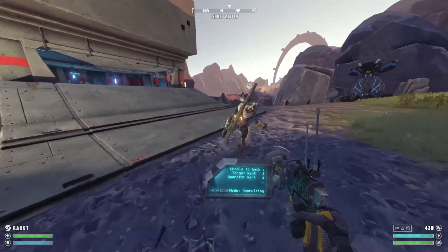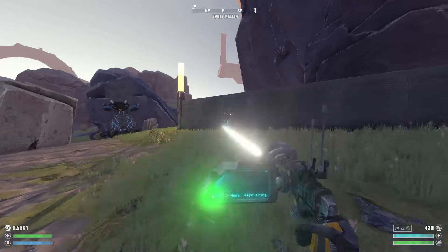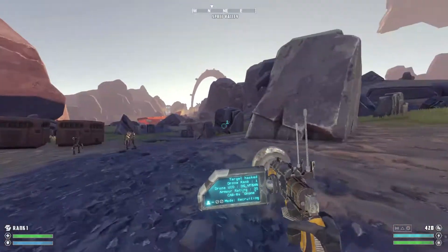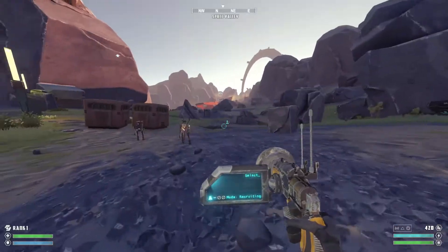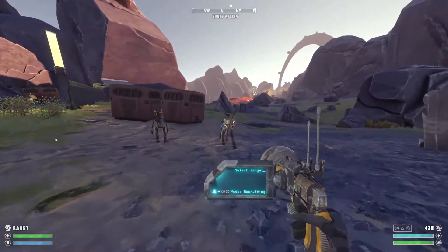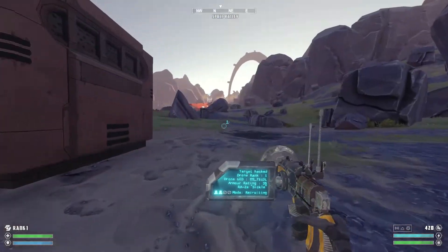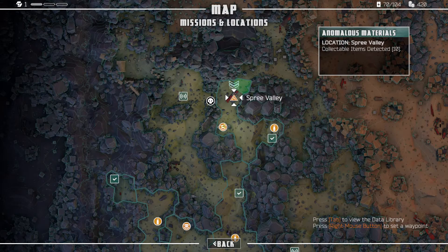Oh, he's ranked two. Scratch that then. So we're at the area we captured last time — we took down that big gun turret that came down from the sky. Now we set a waypoint; we want to go to Spree Valley. There is an item to scan, and then to the left of that we've got another ambush point.